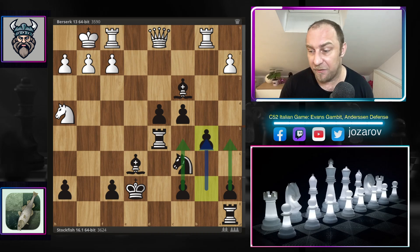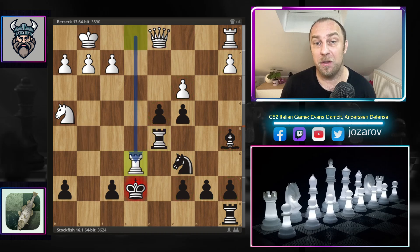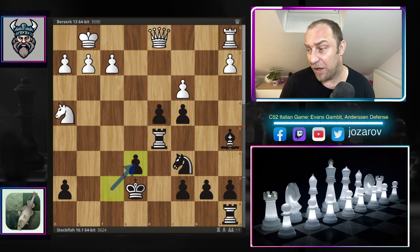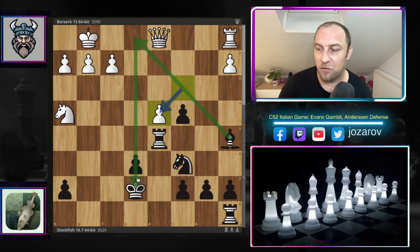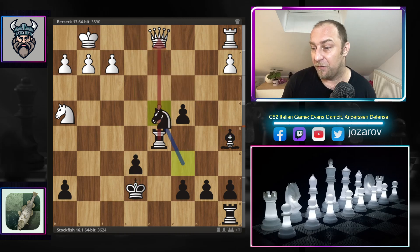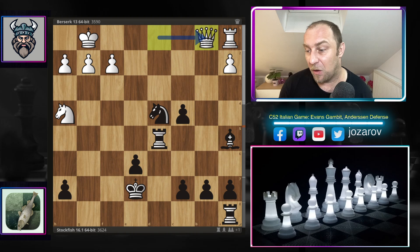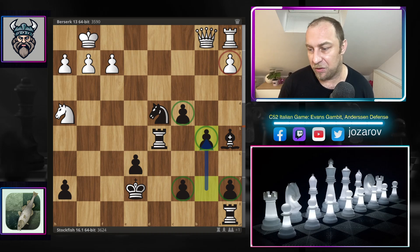After rook to d5 by Stockfish, Berserk decided to play a very aggressive method with rook to e6 — not wanting to tolerate the minor pieces in good shape for Black. Berserk sacrifices the rook for the exchange, f takes e6 by the fish, and now c takes d4, finally grabbing the pawn. Berserk got rid of the rook that was indirectly hit by the bishop on a5. We have knight to d4 by the fish, Berserk escapes with the queen, and now again this idea b5 — four versus one pawn majority on the queenside.